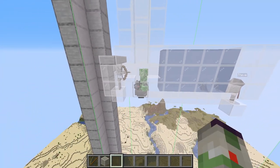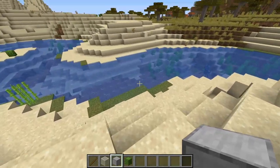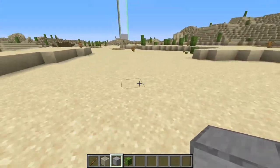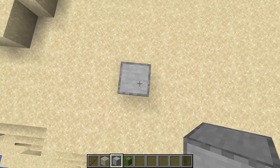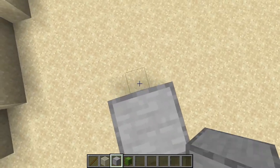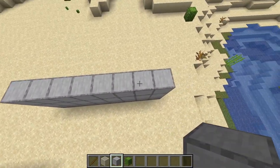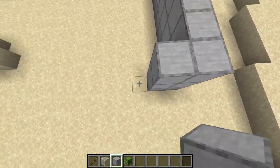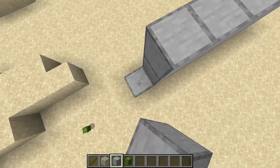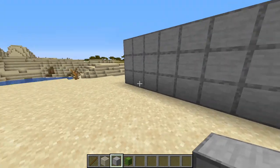First things first, find a flat level to build this farm on, preferably somewhere relatively close to sea level. We're not really approaching 256 blocks so it doesn't matter as much, but roughly down at sea level. The first thing you want to do is build up three blocks using your building block of choice - it has to be opaque so light can't pass through. You want to do the perimeter of a nine by nine square, going four out, then completing the square - just make the perimeter and leave the interior as airspace.